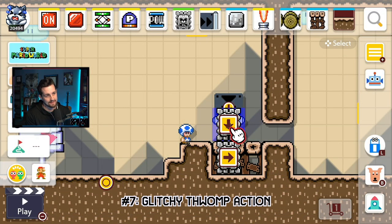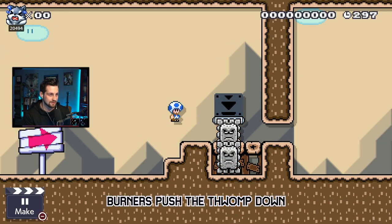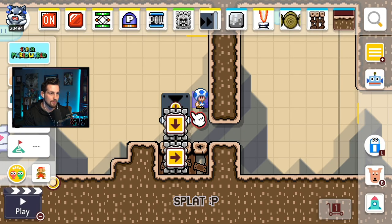Glitch number seven: this is a downward-falling thwomp. We're going to push that thwomp down with a burner falling off of a rail like that — it gets pushed down ever so slightly underneath that one-way. Now I'm going to jump over to the other side, and the bottom thwomp is going to push the top thwomp over.